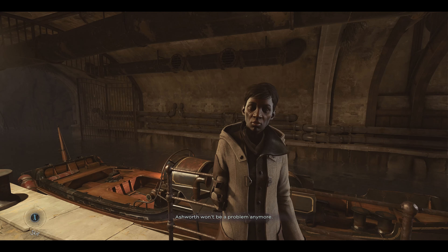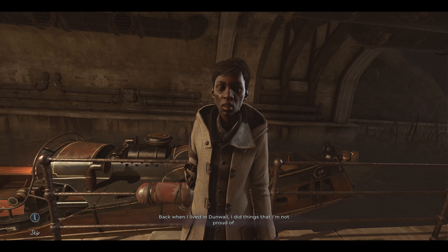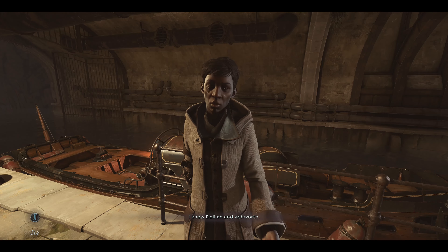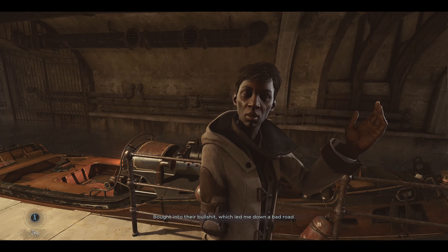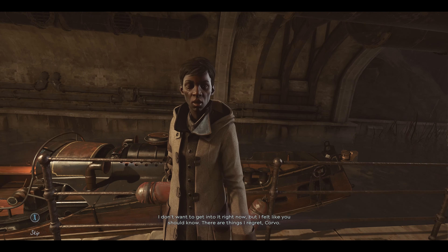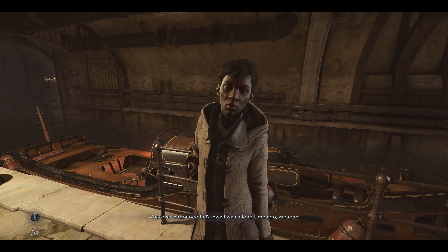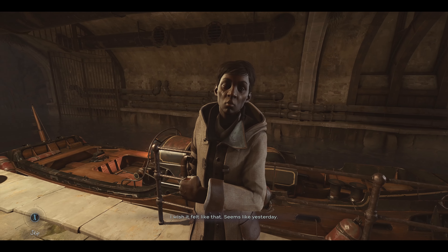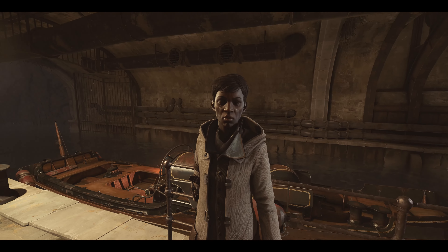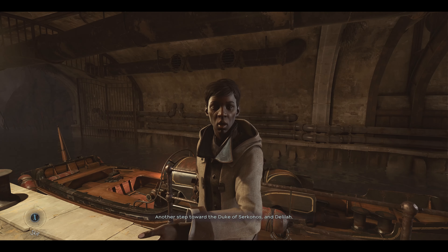Megan: "So it's done. Ashworth won't be a problem anymore." Corvo confirms. Megan continues: "But Corvo, there's something else. Back when I lived in Dunwall, I did things that I'm not proud of — you live long enough, that happens. But what I did is worse than most. I knew Delilah and Ashworth, bought into their bullshit, which led me down a bad road. To be honest, before all this, I thought Delilah dead. I don't want to get into it right now, but I felt like you should know. There are things I regret, Corvo." Corvo responds: "Whatever happened in Dunwall was a long time ago, Megan." Megan: "I wish it felt like that. Seems like yesterday." They agree to leave — "Let's get out of here. Take me back to the Dreadful Whale. Another step toward the Duke of Serkonos and Delilah."